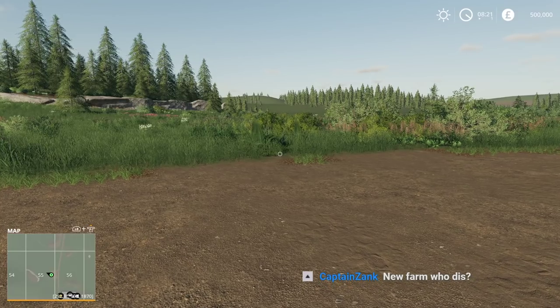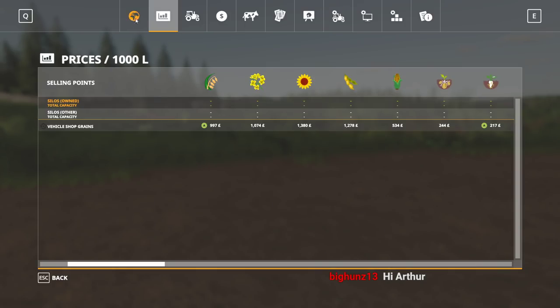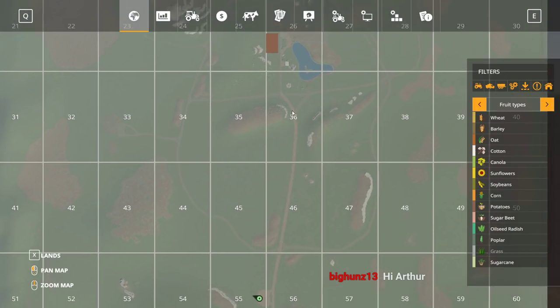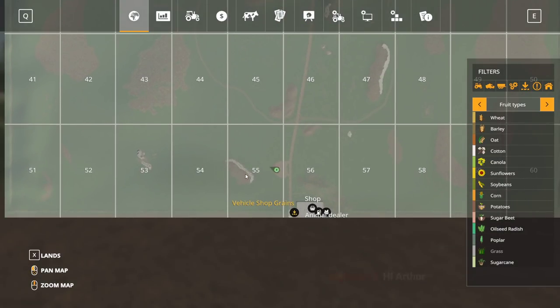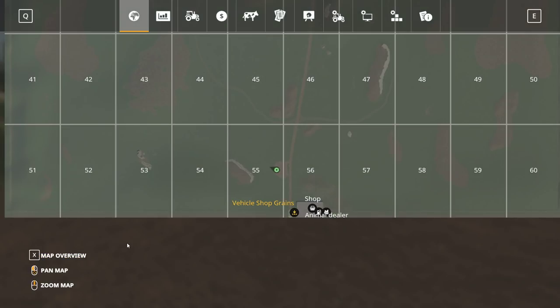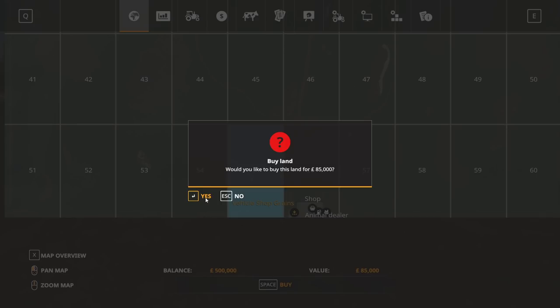So let's go ahead and buy field number 55, 56, something like that. This is the default plot that when you play the game with new farmer it just gives you. But we're going for the hard mode. So we're going to X Lands and we're going to buy this. Yep, 85,000. Every plot of land is $85,000.